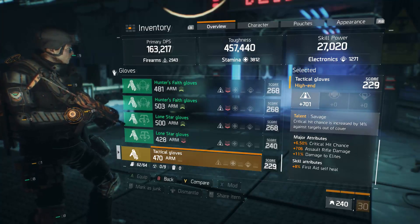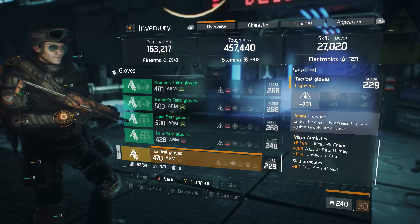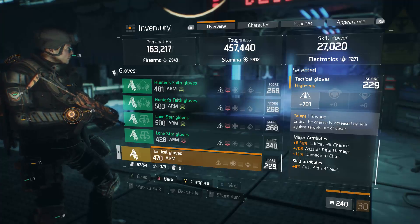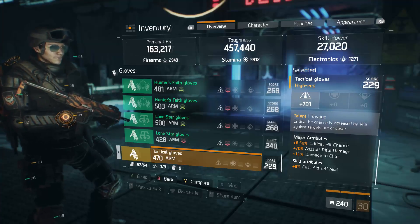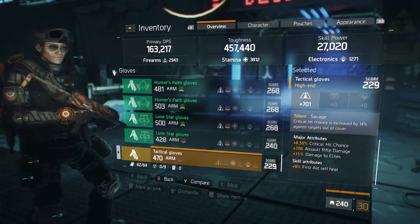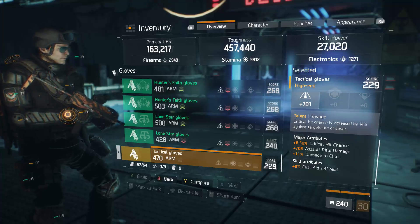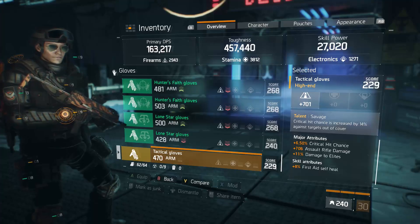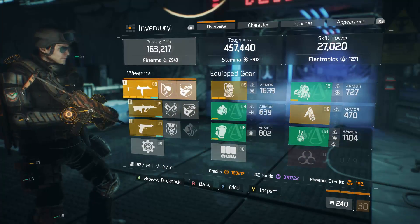Instead I have 700 assault rifle damage and damage to elites — not great. I really should have critical hit damage on these gloves. But the fact that they are the Savage gloves means in PvP, where everything is out of cover, they're actually worthwhile to use. The consolation prize is first aid self-heal on the skill attributes. I am looking for a better set of Savage gloves, but right now this works. It's a good example of a build that isn't perfectly min-maxed but is still competitive.